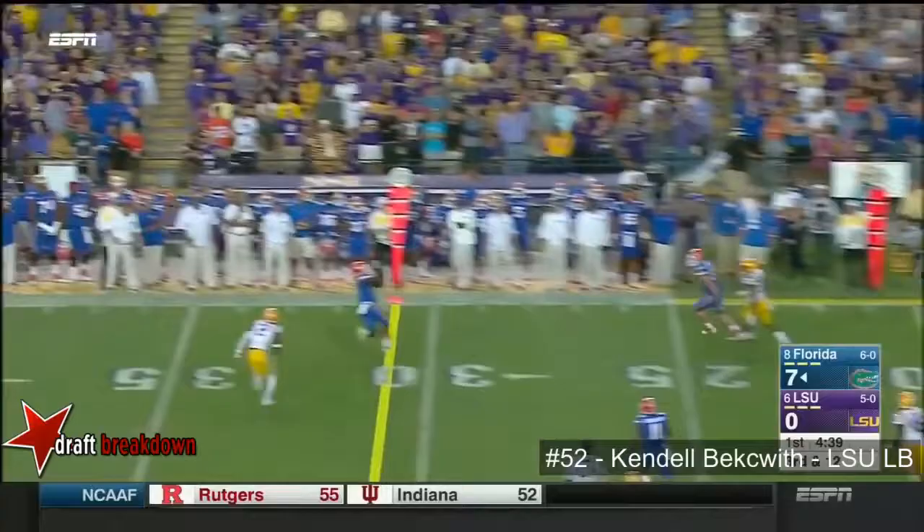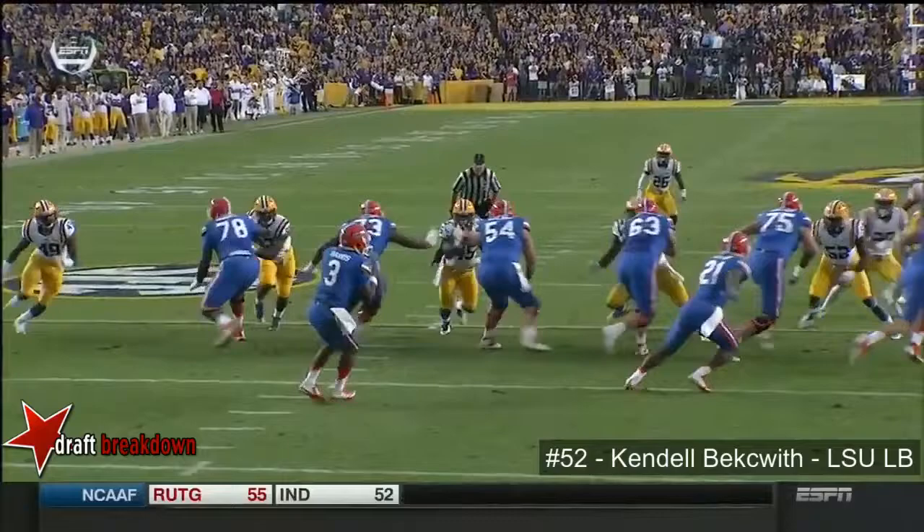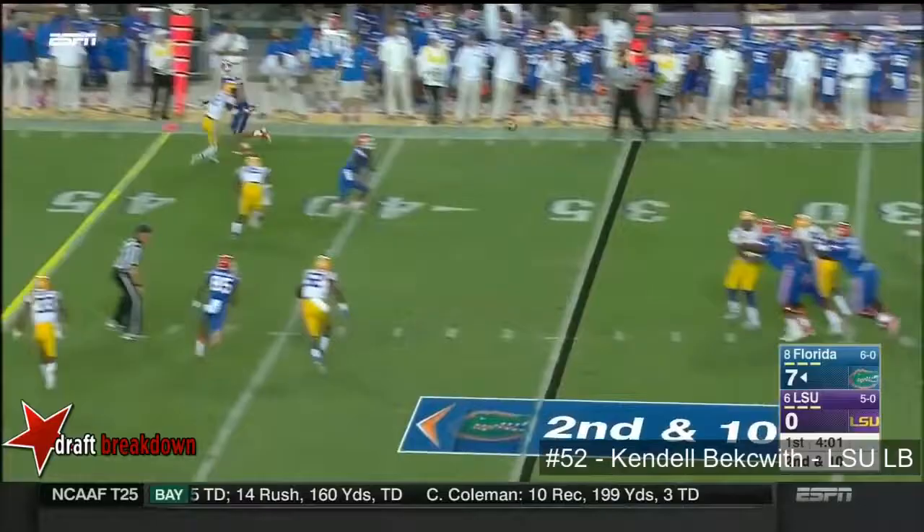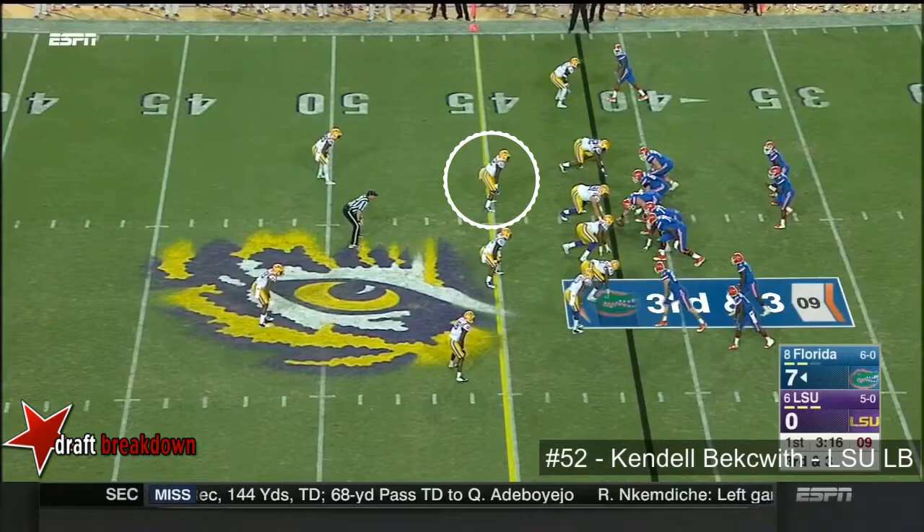Harris on the rollout, on the run, and he throws a strike to Powell — first down. Powell was in the slot, it was a flood route. There were three receivers to the right side. They move Harris out of the pocket, utilizing his mobility, and a nice accurate throw. There was a nice throw and catch again to Powell — Powell's a tough matchup. Have to rush with discipline with a guy like Harris.